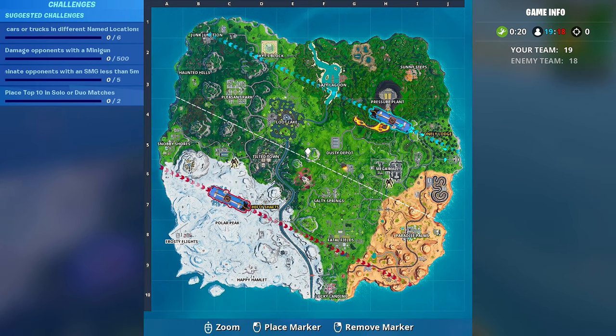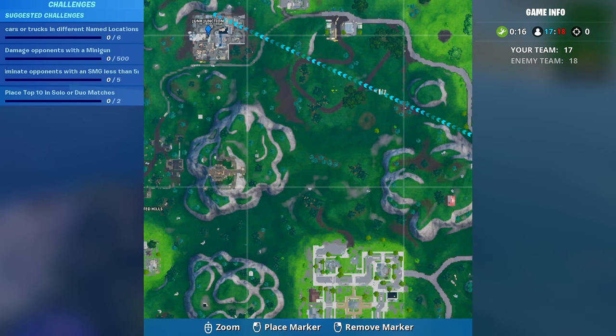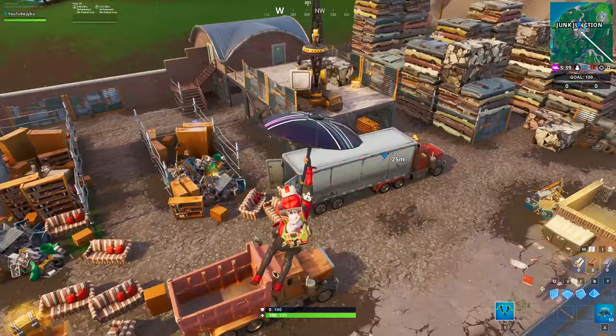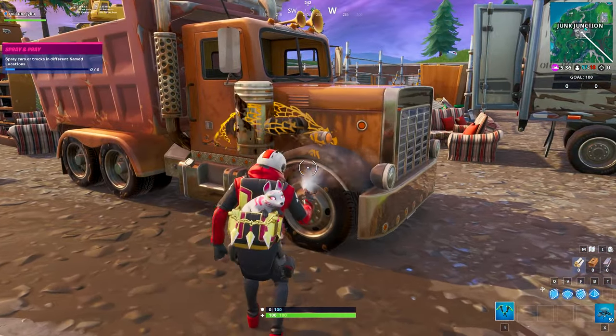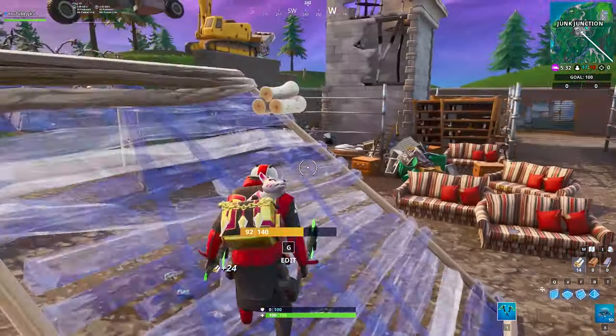Once we are in a game, bring up your map and locate Junk Junction. This is going to be the very first named location that we drop at. Once you've marked it, jump out of the battle bus and make your way there. Once we are at Junk Junction, find a truck or a car, go up to it, bring up your emote menu, and spray paint on the car. Once you've done that, you will notice that you now have done one of six.